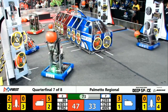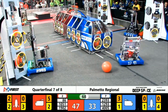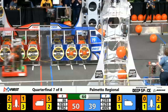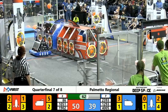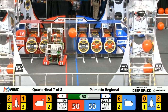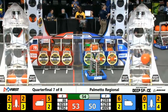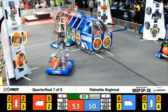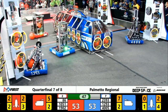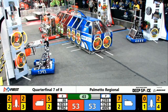Blue Alliance also working to fill cargo on the ship on the far side of the field — levels one and two featuring hatch panels and cargo for the left side of that rocket. 50 seconds left in the match. Red Alliance has cargo in both rockets, a total of four cargo in those rockets. Right now, 53-53, score tied.